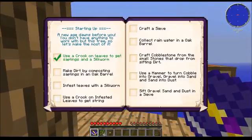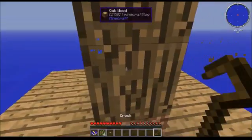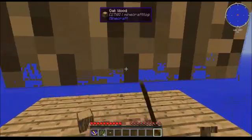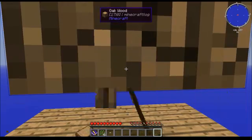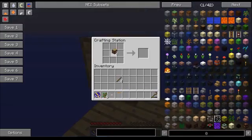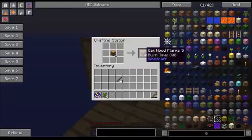Infest leaves with a silkworm — I think I'm going to do just the first three achievements for this episode. I need wood to make a barrel, and you're going to want two logs.